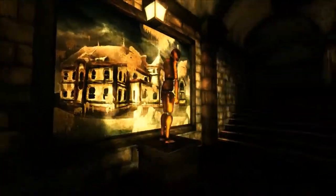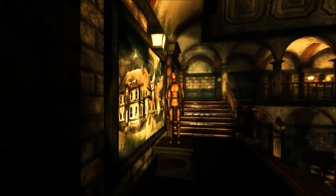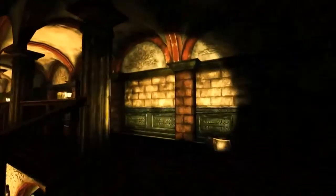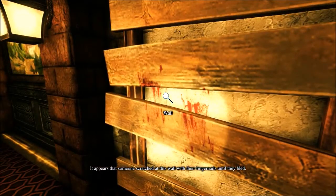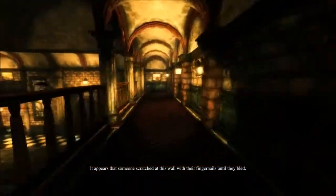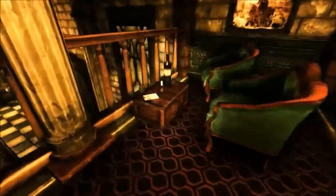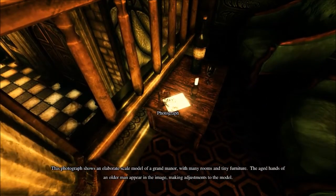You were looking the other way, weren't you? It appears someone scratched at the wall with their fingernails until they bled. Oh, joy. I can tell I'm gonna like this place. Photograph — the photograph shows a block-scale model of a grand manor with many rooms and tiny furniture. The aged hands of an older man appear in the image, making adjustments to the model.